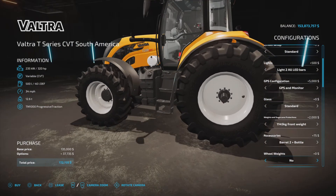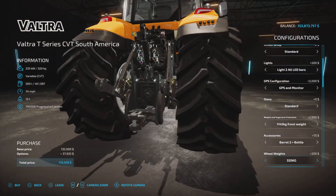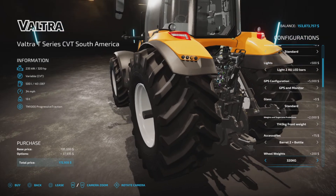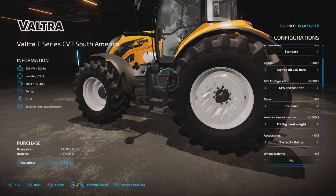Wheel weights on the rear: no weight, 320 which is inside, 480 — you can start seeing it on the outside — going up to 1,280 kilograms.